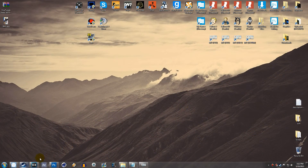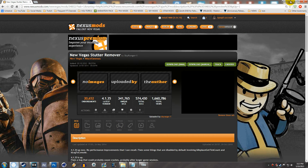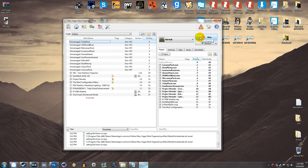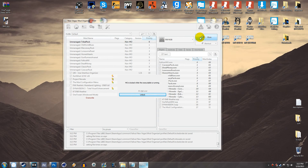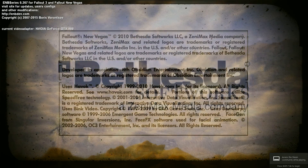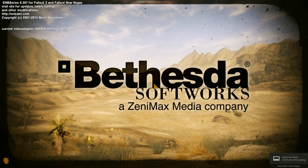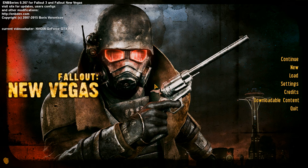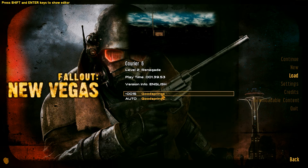Before I hop right into the installation for New Vegas Stutter Remover, I'm going to show you guys what the actual problem looks like. It may not be super noticeable in the video itself, also because I'm using Fallout New Vegas 4GB. The whole reason for this mod is because there are things called micro stutters and also the 64Hz bug — things that cause the game to stutter. It's something wrong with the engine itself, and it's also seen in Fallout 3. This is a pretty simple fix and it goes really well with Fallout New Vegas 4GB.